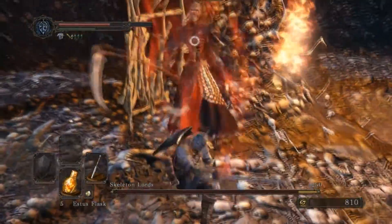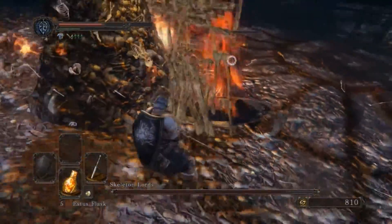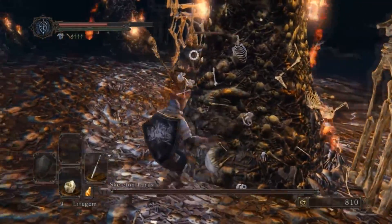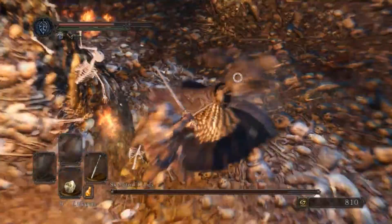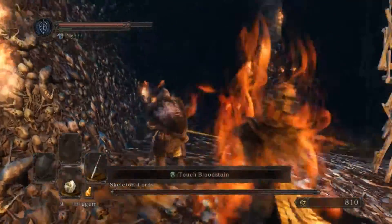When you first come into the room, you're going to see the Skeleton Lords come down off their chairs. You're going to notice that each one of them is holding a different weapon: one of them has a Halberd, one of them has a Scythe, and the other one has a Staff. One thing they all have in common is that they can all shoot fireballs at you — and they will.